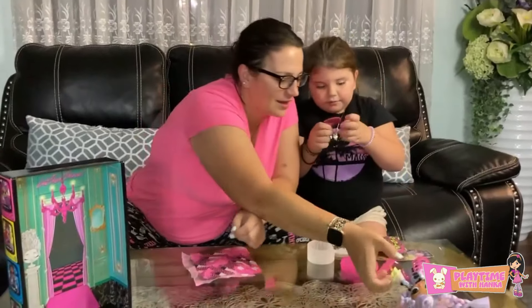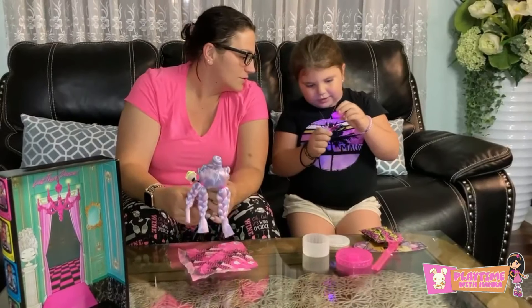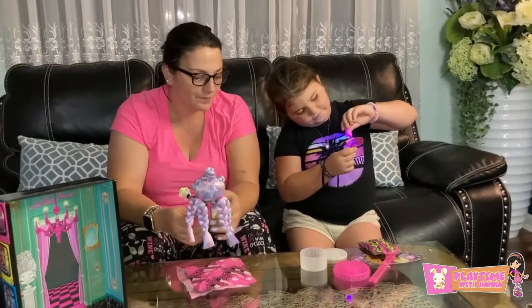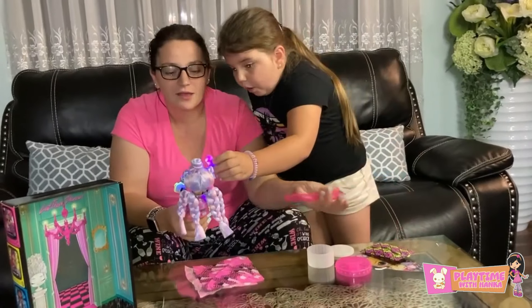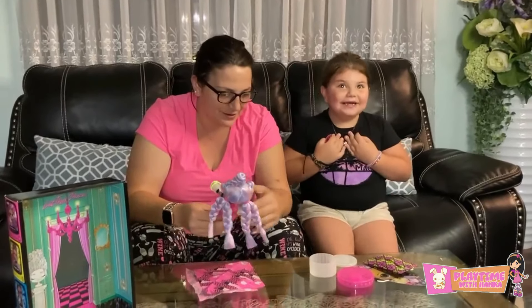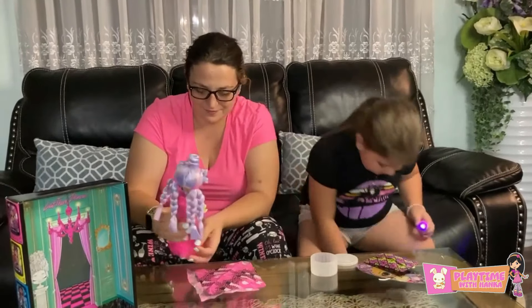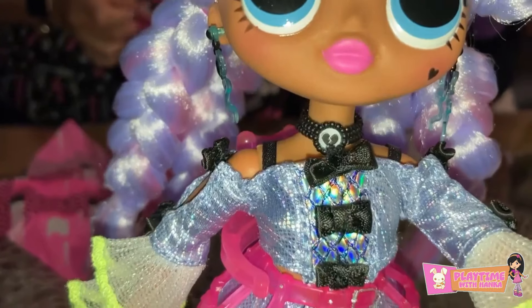And guys, what I found out yesterday is when you turn off the light, there's stuff that you can find on the doll without seeing it. So we'll turn off the lights and we'll do it. We're going to show you guys what comes in the second one — if we turn off all the lights, I'm going to try to flash it. Guys, remember when we opened that orange one? She was so beautiful. Now let's try her.